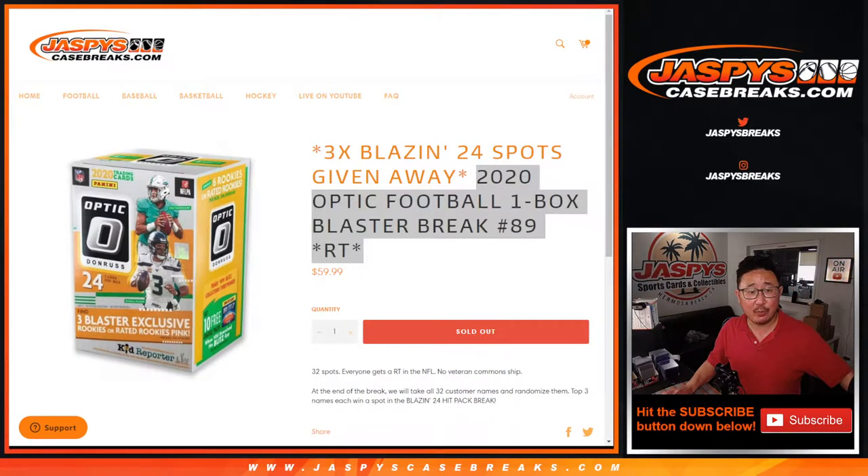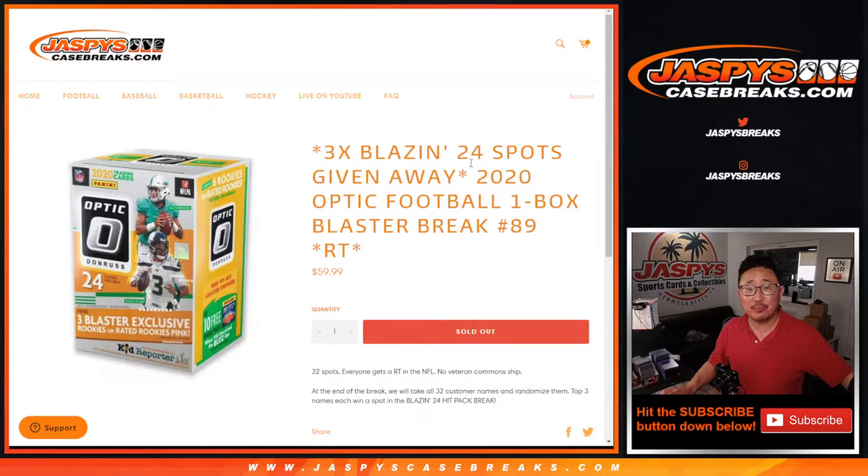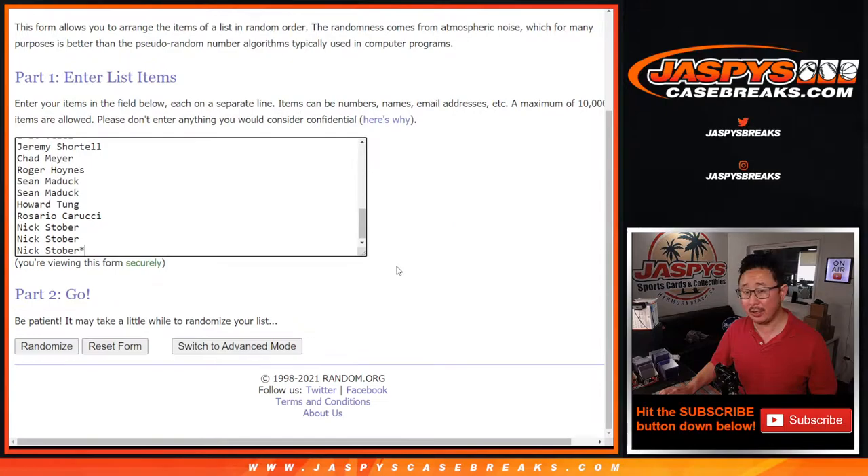Hi everyone, Joe for Jaspi's CaseBreaks.com, coming at you with a blaster box of 2020 Panini Donruss Optic Football. Giving away three of those Blazin' 24 spots — it's pretty nice. Big thanks to everybody here for joining in on the action.